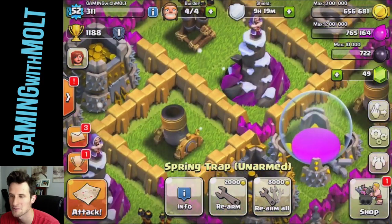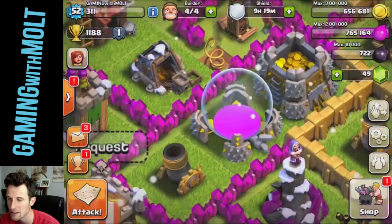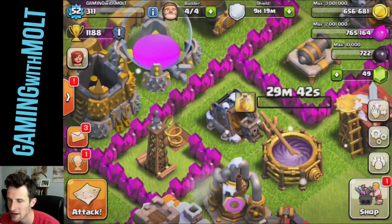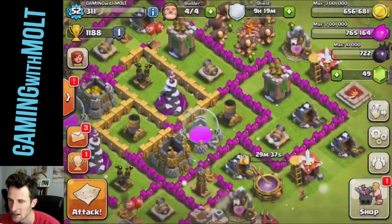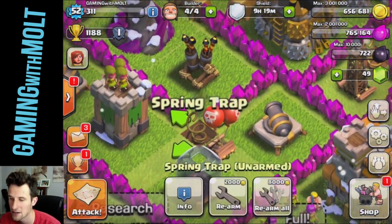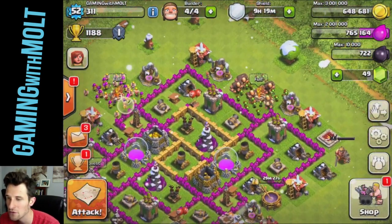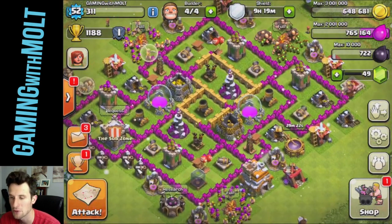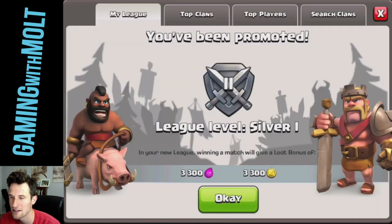I haven't been on this account in a couple days. As you can see, my spring traps are messed up, and look — there is one of the new animations. You can see the smoke above it — there's smoke above those. I don't have any bombs that are down that I can see. That's a new little animation. We're gonna go ahead and rearm all of these spring traps, and hopefully today we will be able to get a raid in and upgrade something.